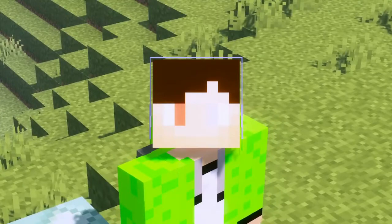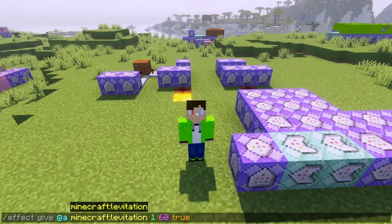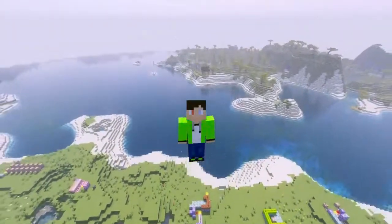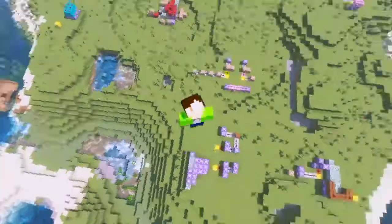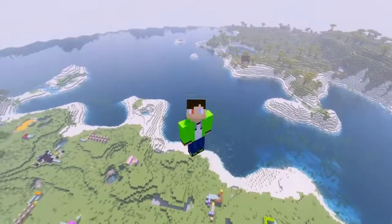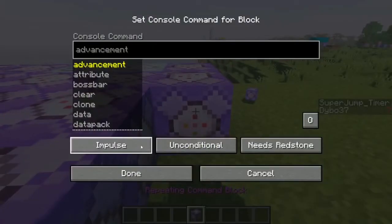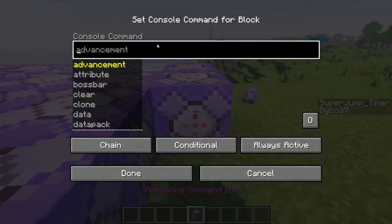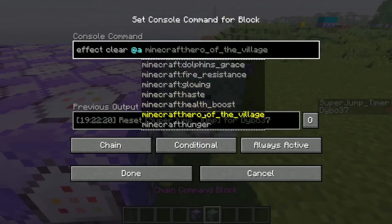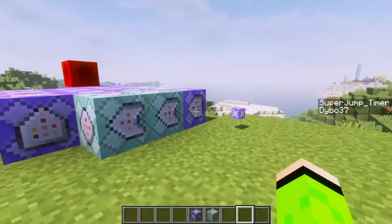Now we're just gonna make the player jump. To make the jump I'll use a command that gives the player levitation at amplifier 60. It goes up at a normal pace, but a super jump can't be that high — I imagine it being max 10 blocks. So I take it into a command block and add a chain block off of that which first resets the super jump scoreboard, then does effect clear at a with levitation.